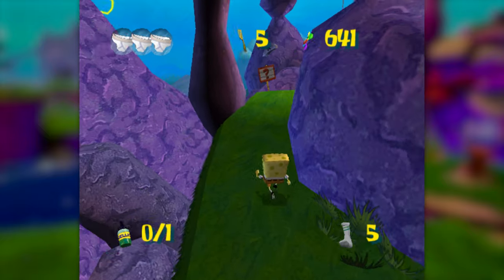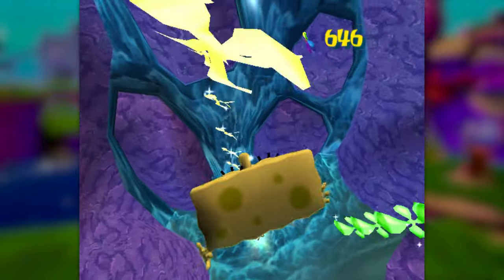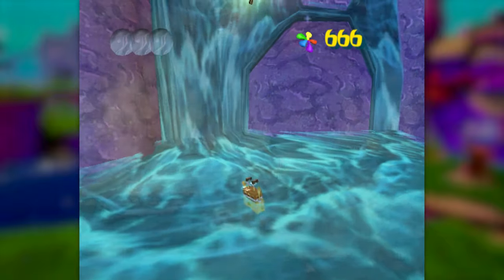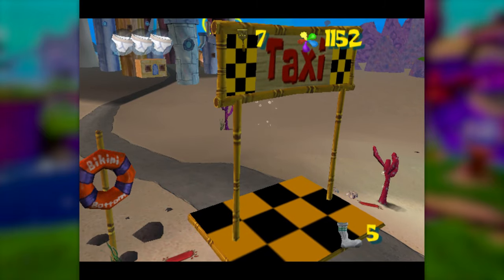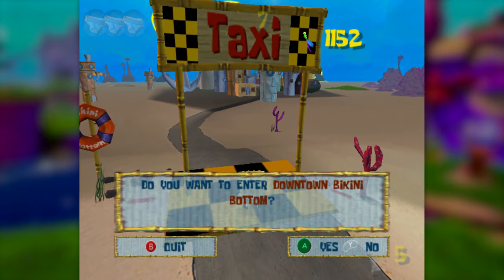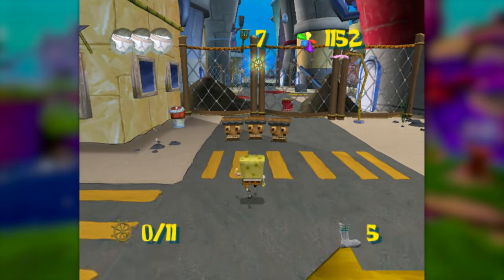We can warp back to the bungee spatula and grab that now — there is a very specific reason that I'm grabbing that now instead of before, but we'll get to that in a minute. For now, we'll head back to the overworld, because we have enough spatulas to unlock downtown Bikini Bottom. At first it does feel like a lot more game has opened up to us, but this level is pretty deceiving.